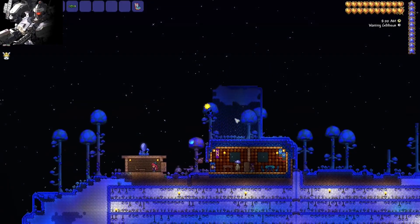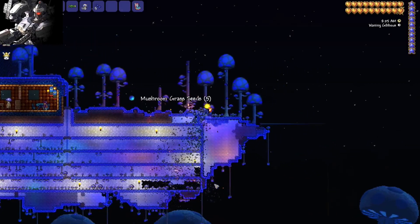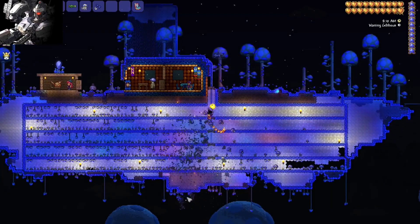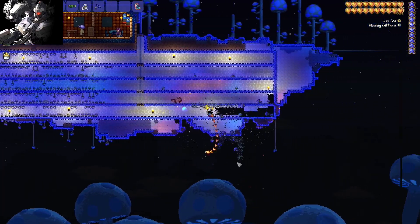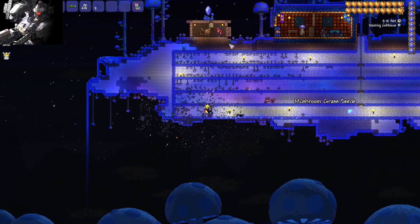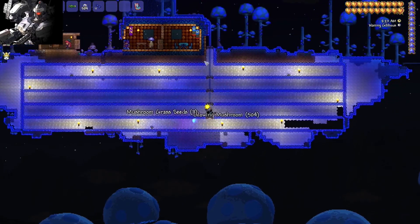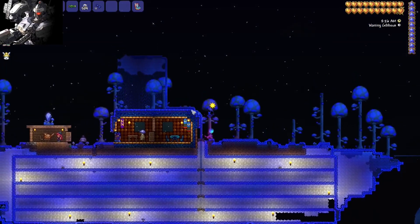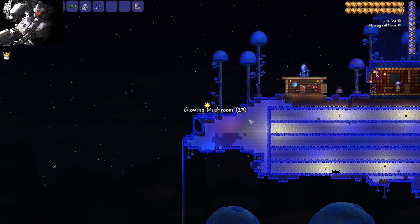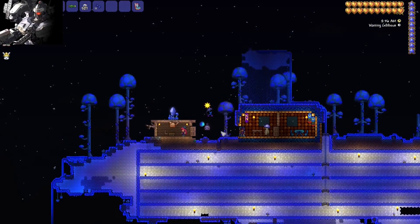Here we are at my glow shroom farm. This whip is going to make it really easy to collect all these glowing mushrooms. We're here for two reasons: the mobility item we're going for, and glow shroom seeds to help speed up the process. I'm sure we have some at base, but a little bit more can't hurt. Let's go find a glow shroom biome for this farm.